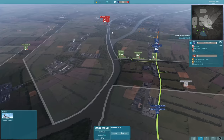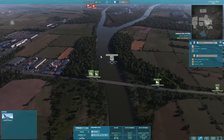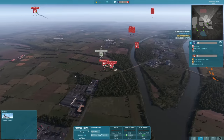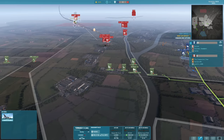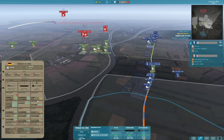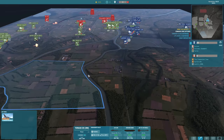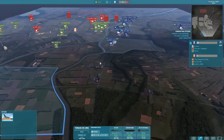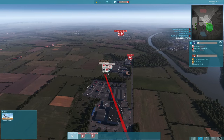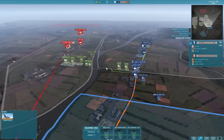The BO105 is holding back and moving over to the left hand side. Tornado coming in, going to try and engage those. I've also ordered a Tornado IDS MW1, which has awesome cluster ammo for infantry. My plan was to try and bomb the infantry as they land and potentially kill off the helicopters at the same time.